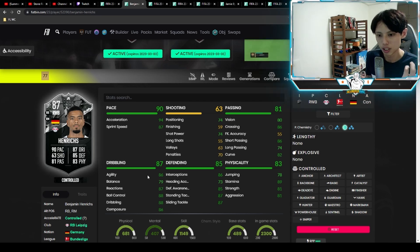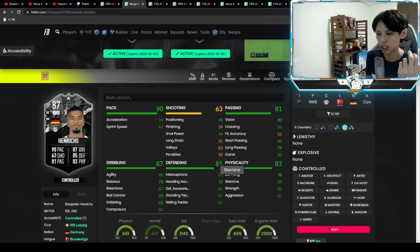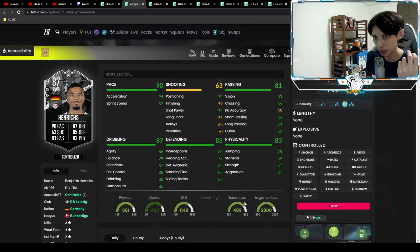He has 74 long passing, 86 agility, 79 balance, and reactions, ball control, and dribbling all range from 86 to 88. Interceptions are 86, defensive awareness is 85, standing tackle is 87, and great stamina at 89. Strength and aggression are 81 each.